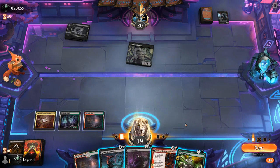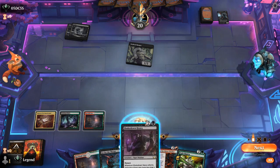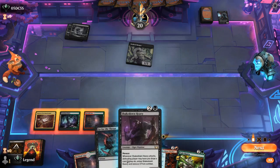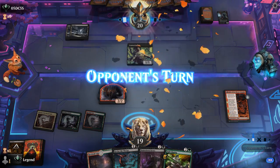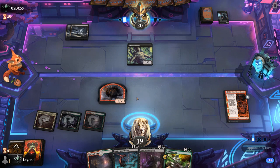Interesting choice now. Opponent could be holding up removal for Shakedown Heavy if I play that, or I could play Fight Rigging with a plan of playing Heavy next turn. There's actually a world where playing Fable first is still correct — make them answer the Shaman token, and if we attack with it the Treasure can help us double-spell.